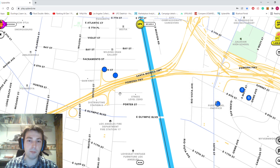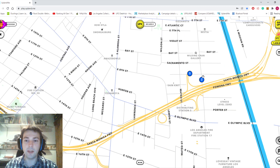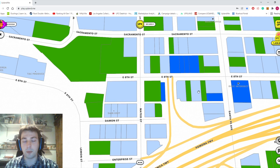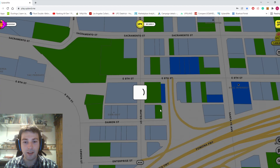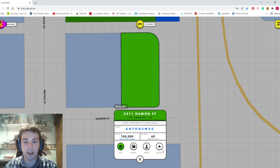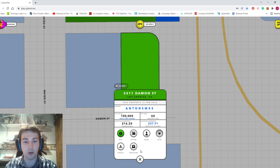Then I jumped over to downtown and grabbed some stuff there. I can't remember the exact order I did everything, but I grabbed some stuff in downtown, some of which I've already sold — one of which I wish I hadn't sold. It was this one here. This guy is selling it for a hundred K. I thought it had a chance of being an ultra rare and I didn't notice until after I'd sold it. Always check the street views of your properties before you sell them.